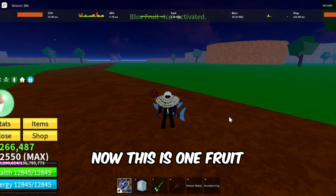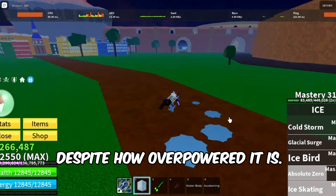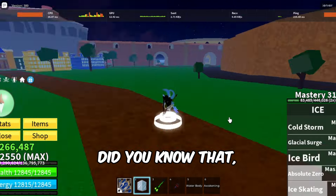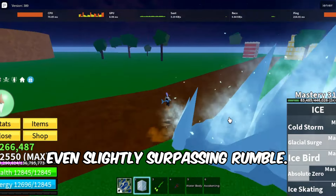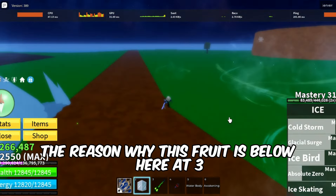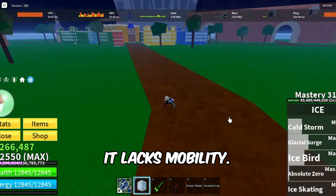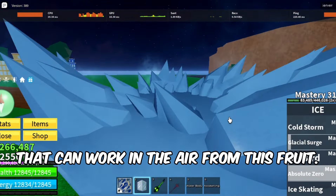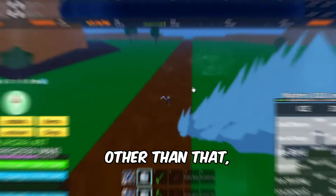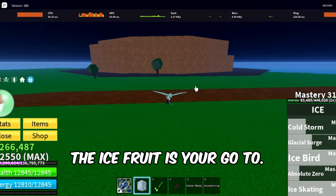Coming in at number 3, we have the Ice Fruit. This is one fruit that is very much underrated in Blox Fruits PvP, despite how overpowered it is. Did you know that this fruit has the most stuns of any fruit in the game, even slightly surpassing Rumble? The reason why this fruit is at 3 and not higher is because, despite its massive stuns, it lacks mobility. It isn't really fast and there are not a lot of moves that can work in the air. Other than that, if you are looking for a fruit that makes you PvP with ease, the Ice Fruit is your go-to.